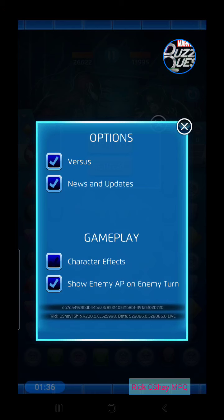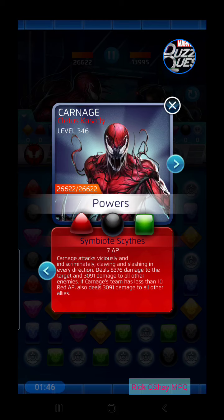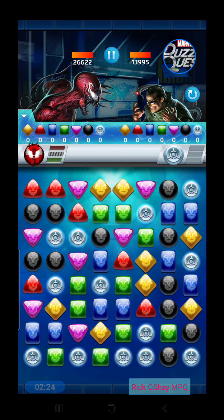With Carnage, his red ability does targeted damage — it's a bit inexpensive at only six AP, but you need to pay attention to how it affects your teammates. If you have them in the battle, you might want to save up for 10 red before firing instead of seven, because at the lower number it would do team damage to allies. His black ability is awesome — it's a passive that adds attack tiles to the board for each team, stronger ones for you, weaker for the enemy. Carnage Rules is his green ability that destroys tiles based on how many specials are out there.